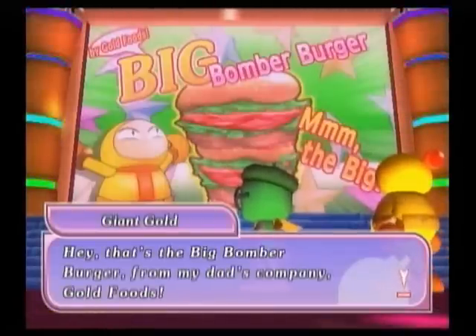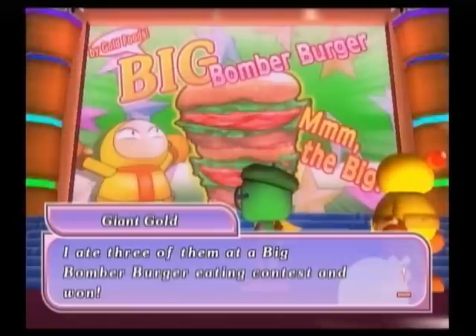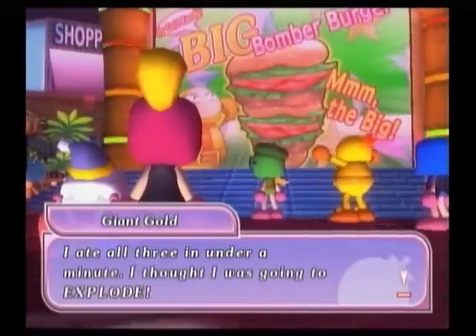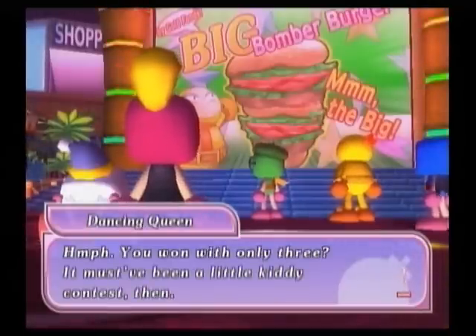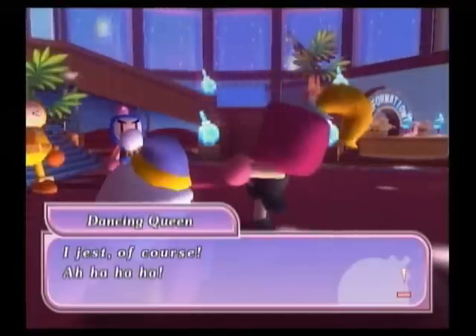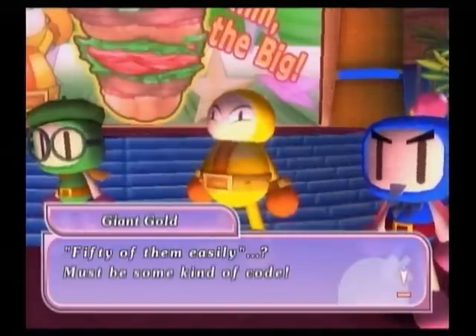One character won't shut up about being champion. Another mentions a Big Bomber Burger from his dad's company Gold Foods — he ate three of them at a Big Bomber Burger eating contest and won. Someone else says she could scarf down about 50 of them easily and win world class, then admits she jests of course. Fifty of them easily — must be some kind of code, obviously one you don't get because you're dumb.